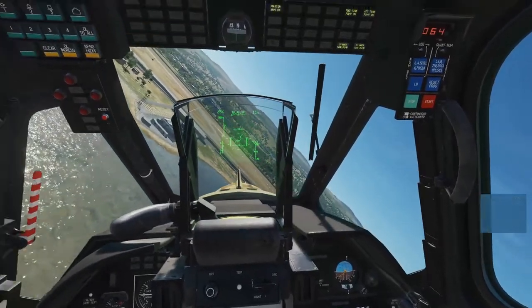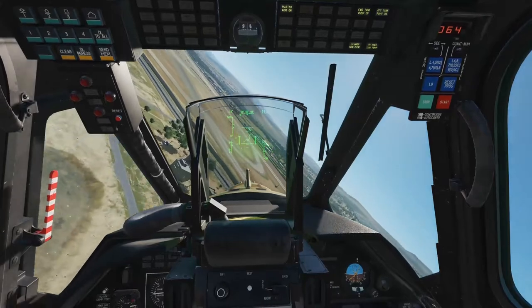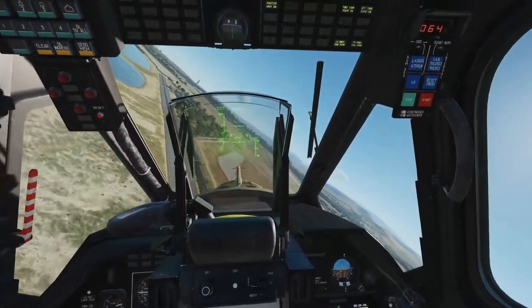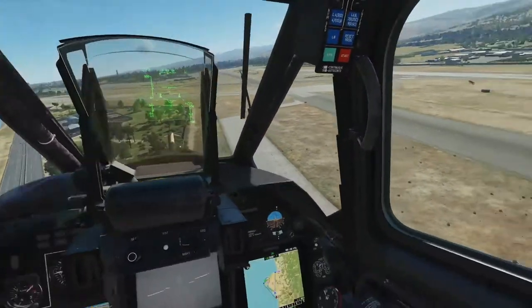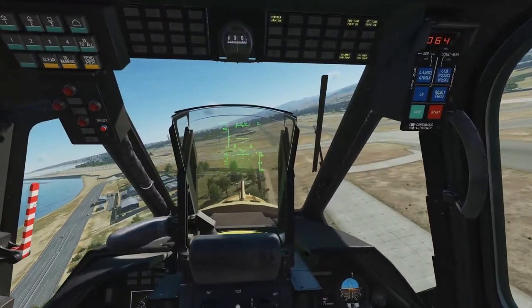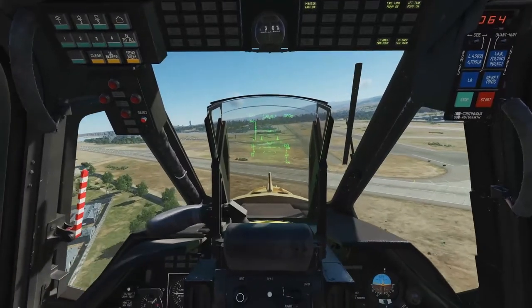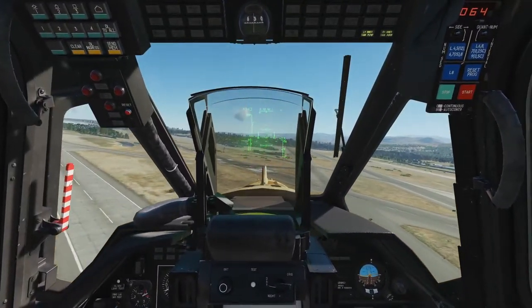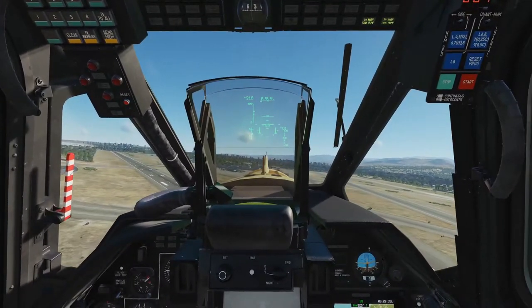Very nice. Bringing her back in for a landing at the airport. Now of course this helicopter does have a cannon, but we'll get into cannon operation in another video. This has been enough to overwhelm everybody for one video. But the cannon is very, very robust and a lot of fun to use — it's like a sniper rifle. It turns this thing into a flying sniper rifle — you can hit targets from 3 or 4 kilometers away. It's crazy.